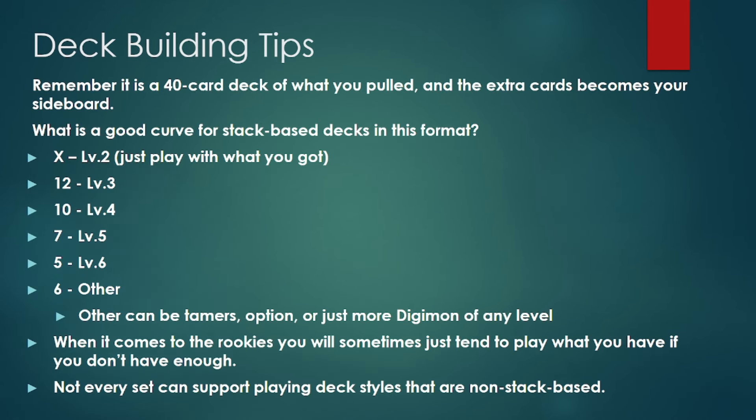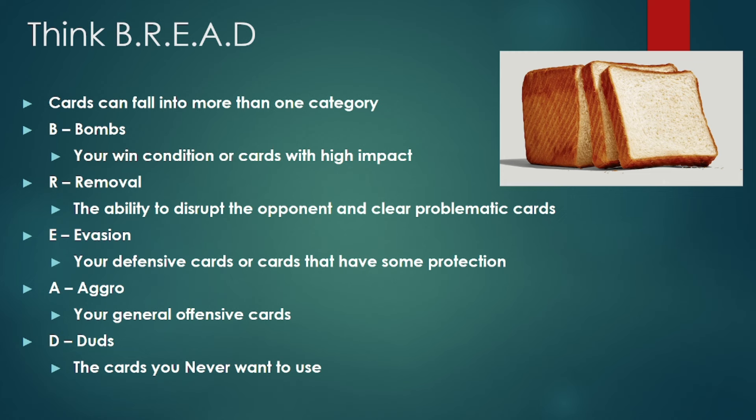When it comes to actually playing in pre-release, deck building is a huge important aspect. You're going to be playing a 40-card deck with the cards you pulled, and all other cards you pulled are going to be your sideboard. When it comes to a good ratio for building your 40-card deck, this is just a simple base I use — depending on what your pulls look like, the ratios are going to have to vary.